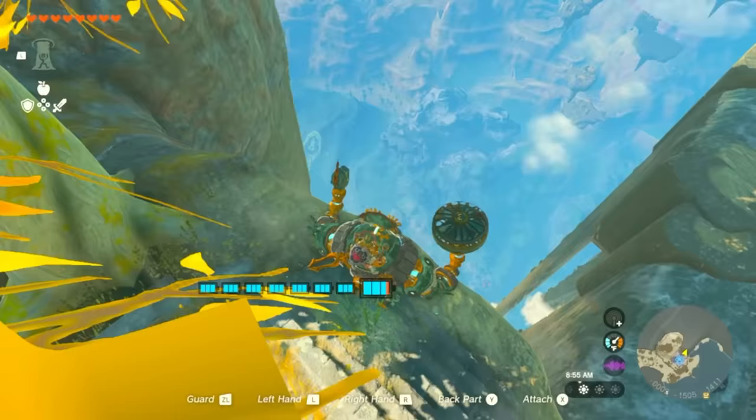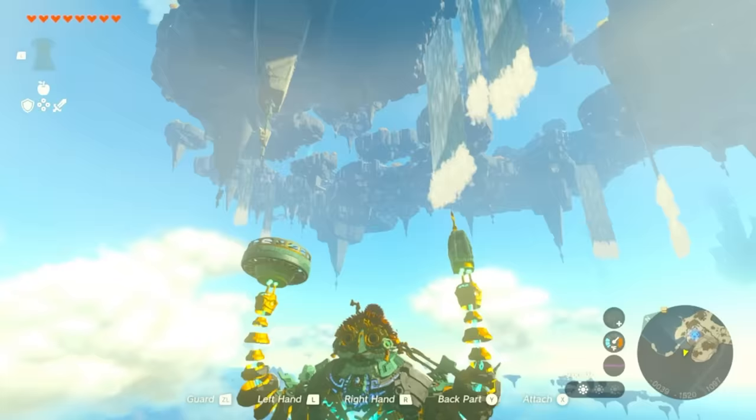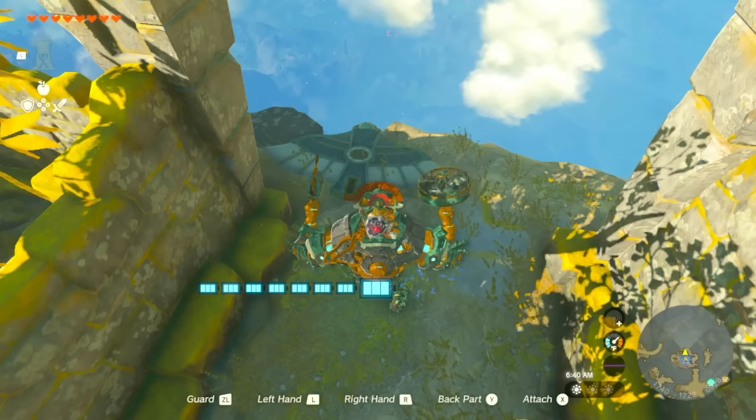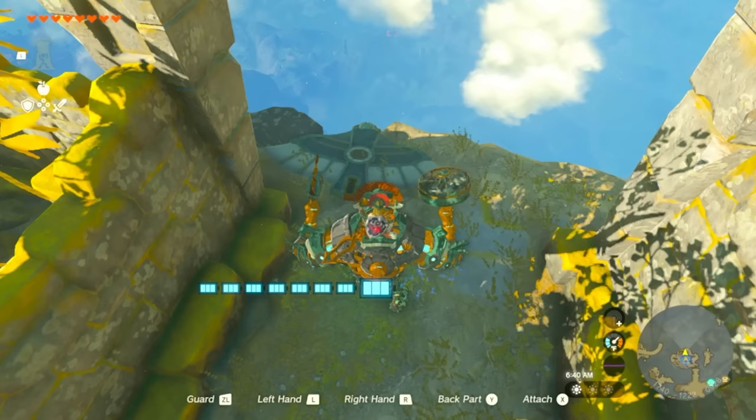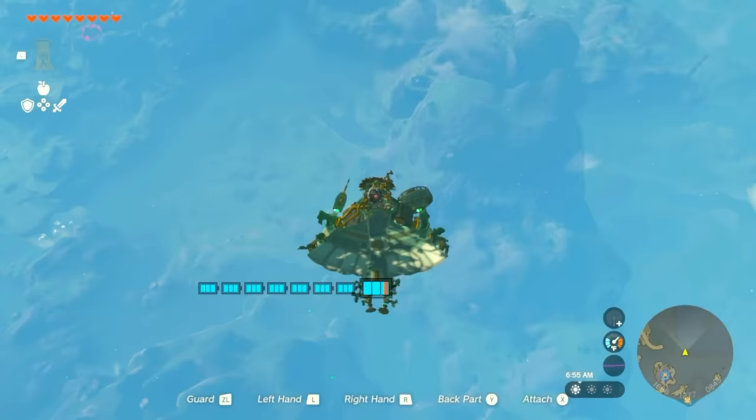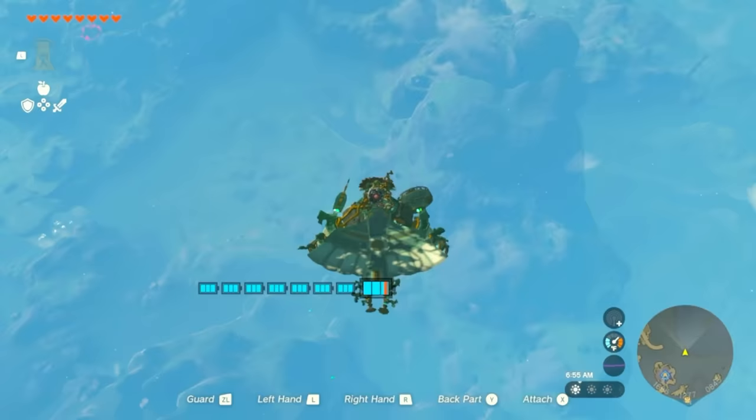Minoru does not take any fall damage — this is me jumping from the Great Sky Island, hands wiggling in the air, and we just go all the way to the ground with nothing happening. Zero fall damage, which is pretty convenient. When you fuse a wing onto Minoru's back, Minoru will actually start to glide. You have to activate the back part with Y when you're falling down, and you can safely glide to wherever you need to go. I wonder if you could pair this with Tulin — let me know in the comments if you're able to try that.